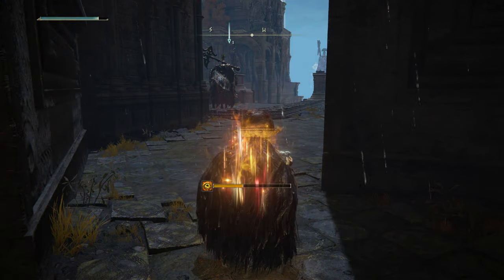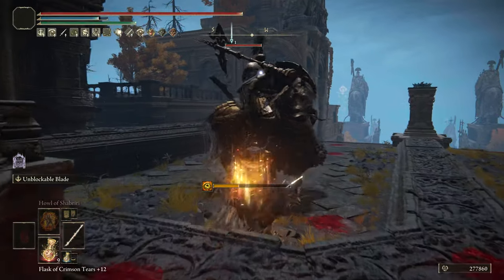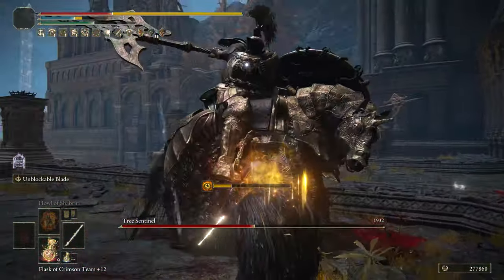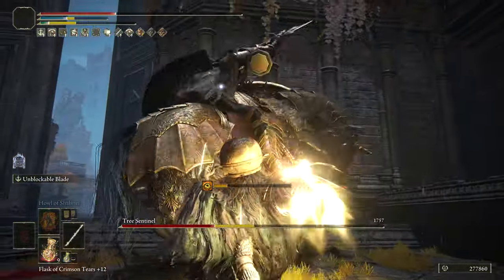For number 6 we have Cypherpatta, a powerful holy option to use for your pure faith build. The Ash of War, Unblockable Blade, goes through shields and does solid damage as well. This weapon is also weightless and scales only off of faith, making it a perfect sidearm for those using incantations often.